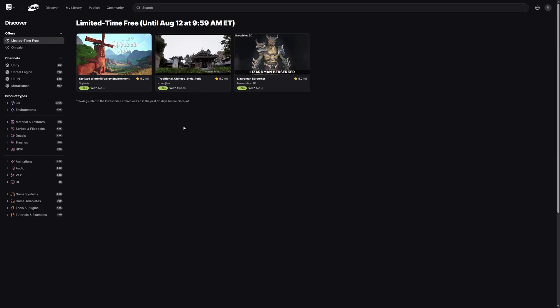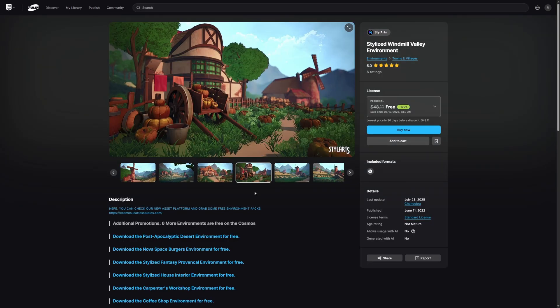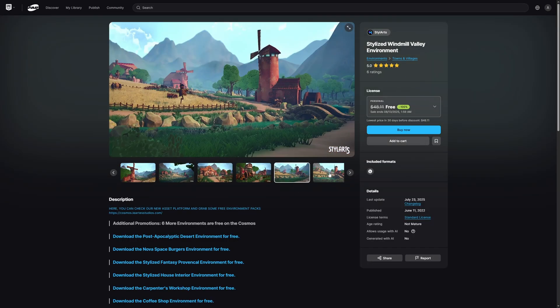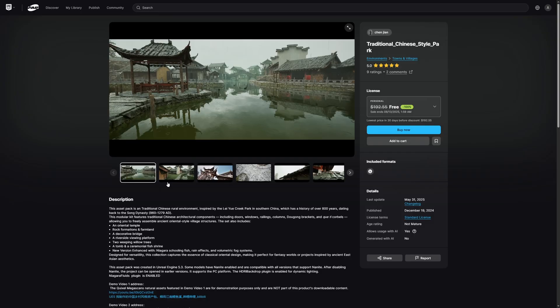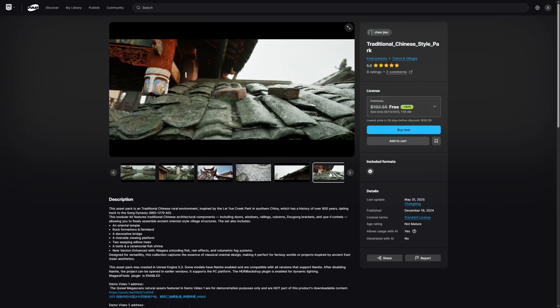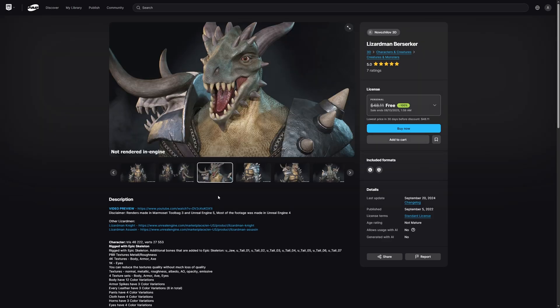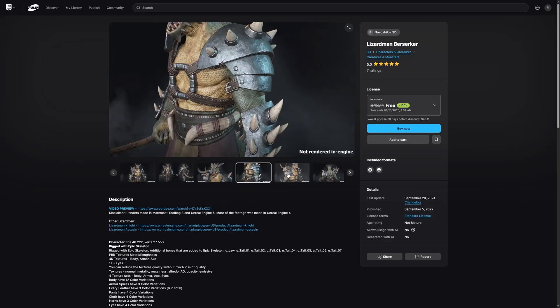These assets are freely available until August 12th at 9:59 Eastern Time. This fortnight we have the Stylized Windmill Valley Environment by Style Arts, the Traditional Chinese Style Park by Chen Jian, and the Lizardman Berserker by Novozhilov 3D.